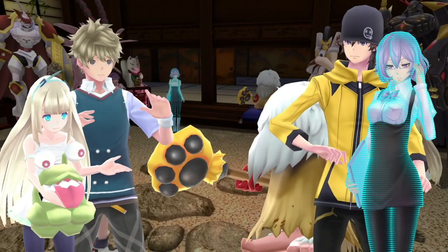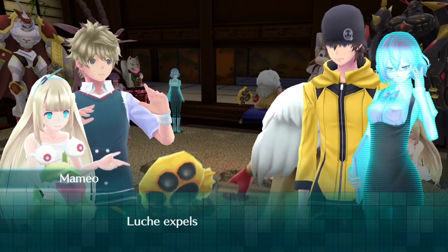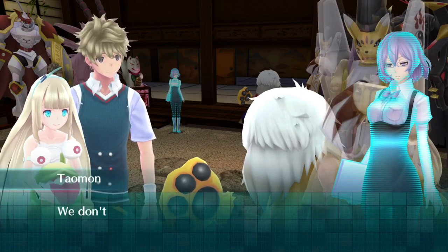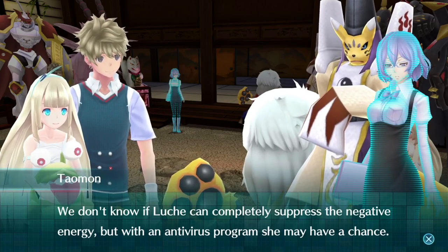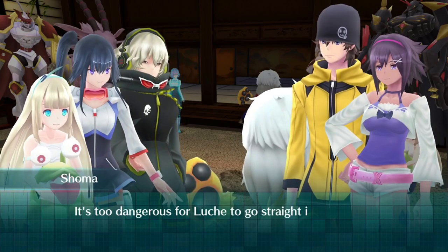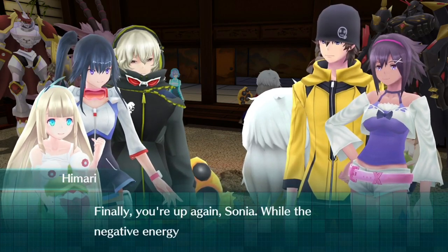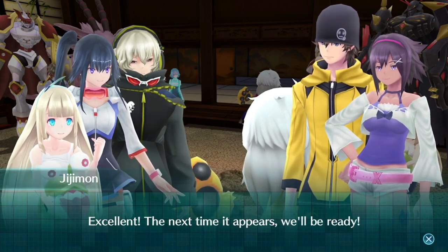What? How is this possible? Loosh expels the negative energy? Now this is a surprise. Can I defeat that Digimon? We don't know if Loosh can completely suppress the negative energy, but with an antivirus program, she may have a chance. Your turn, Suzuki. It's too dangerous for Loosh to go straight in by herself, so Noire and I will act as decoys. Then I'll hit it with the antivirus program. Finally, you're up again, Sonia — while the negative energy is being suppressed, you fight it. The next time it appears, we'll be ready.